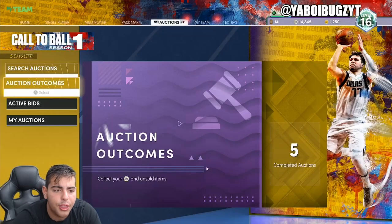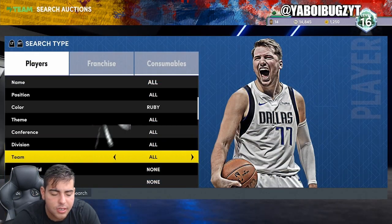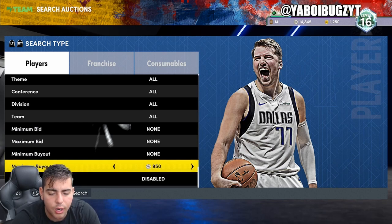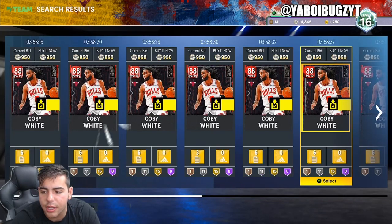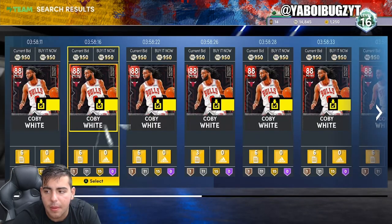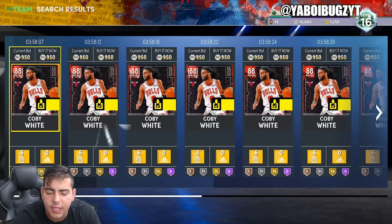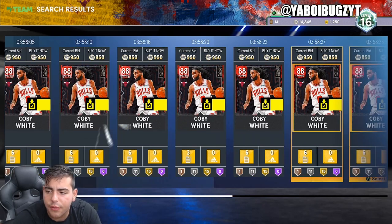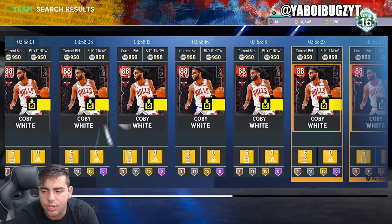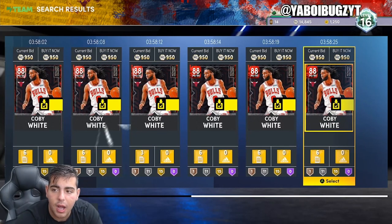If you do make MT off this video, you gotta let me know in the comments because I really hope you do — that's why I'm here, I want to help you guys make MT. Look at this guys — look how many Coby Whites are posted for 950. I literally think this is a buy. Maybe we can get it even cheaper if people continuously post for 950 — I think we could get it for 900. Definitely keep trying this filter, it's going to make you a lot of MT. Comment down below and let me know exactly what you're looking to buy.